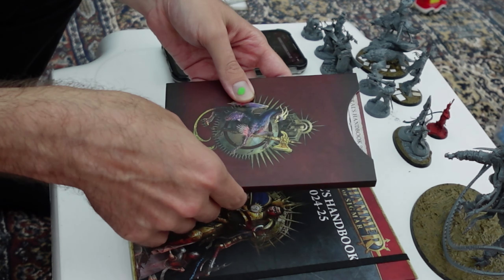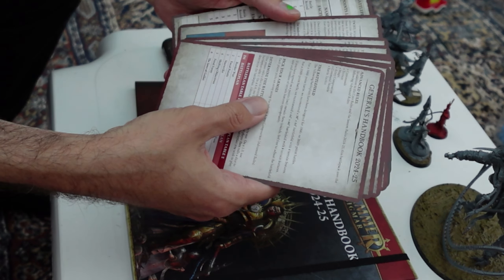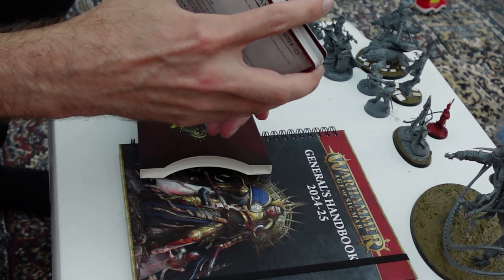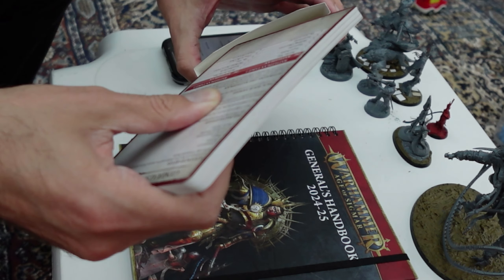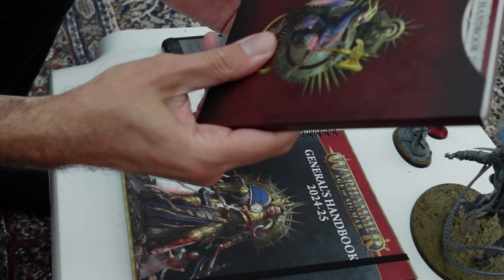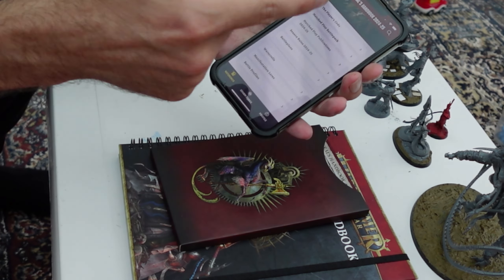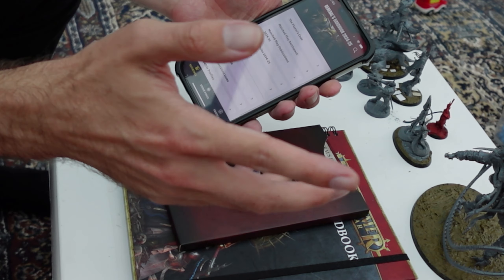If you bought Skaventide, you will have these. This is the General's Handbook — this is pretty much everything in the General's Handbook in the Skaventide box, but it came in Skaventide which you're only buying for other reasons, and this is just a nice benefit. However, the General's Handbook has a little bit more in here than just what's on these cards. Everything is on the app, by the way — you don't have to buy any of this. It's all in the app for free.